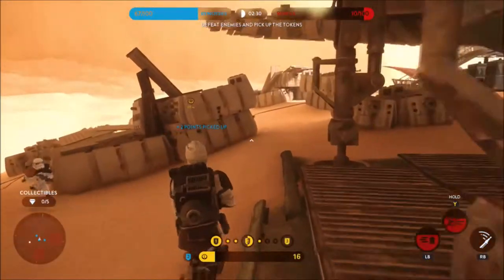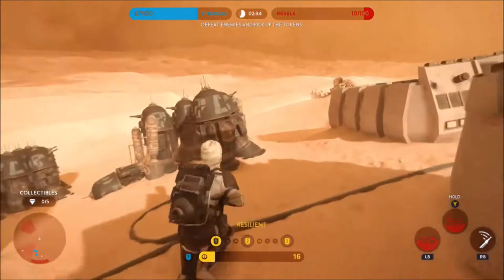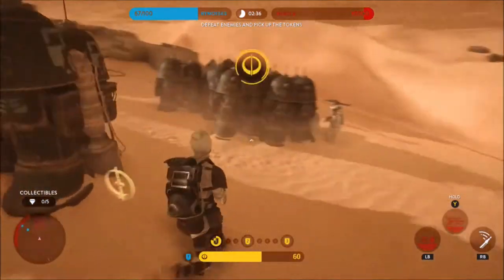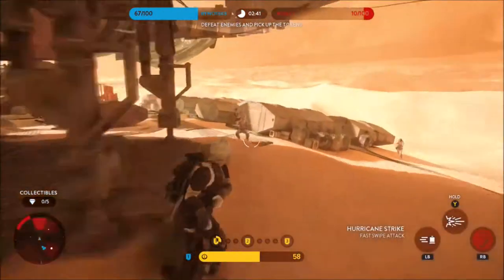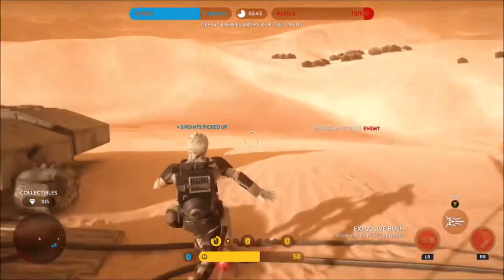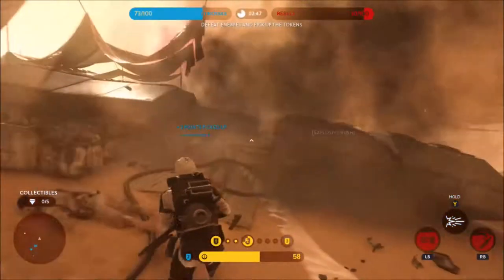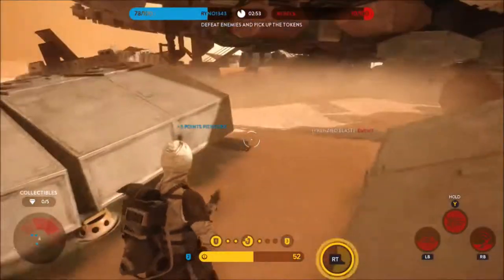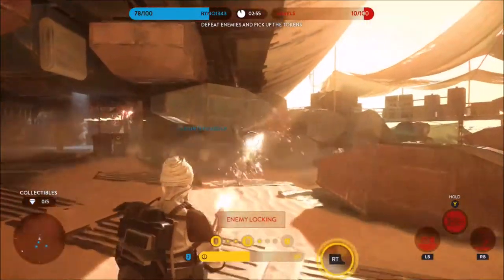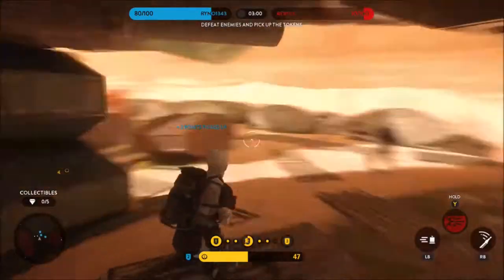Dengar is a tank for the Empire, meaning he can dish out a lot of damage while also taking a lot before dying. Unlike Darth Vader or Krennic, he doesn't have a shield and cannot deflect, so his most useful places are in tight areas under cover — like in Jabba's Palace in Heroes vs. Villains. It's a very confined map and he's very dangerous there. His armor trait boosts as he kills infantry or fights heroes, so he resists damage and deals more to the enemy.